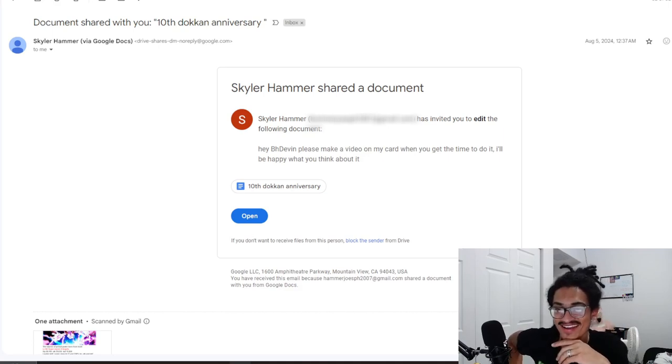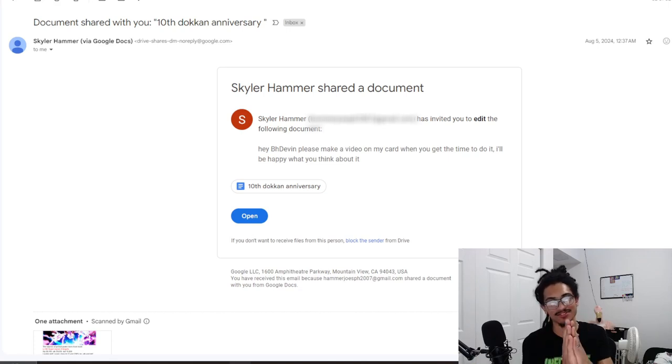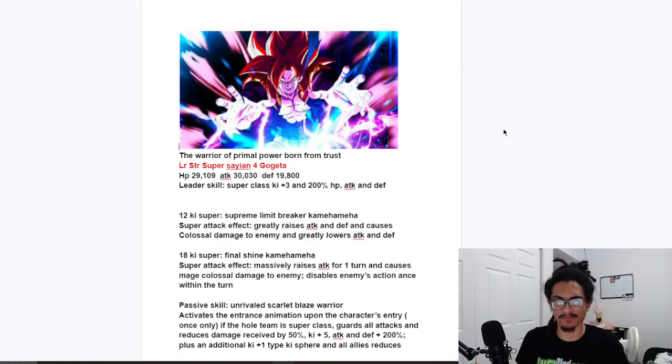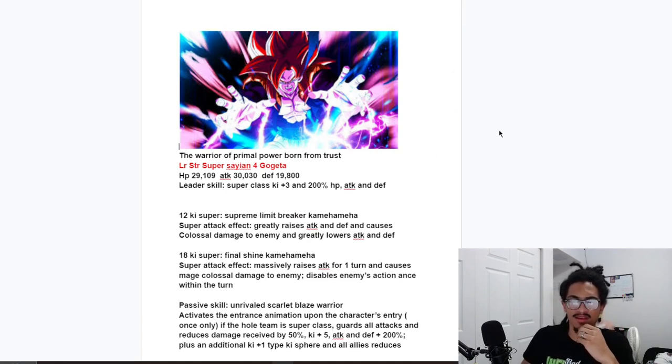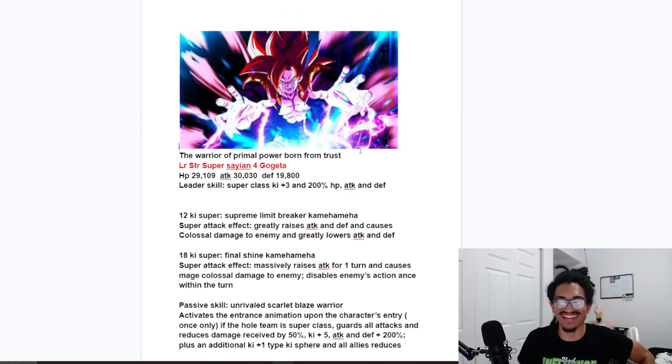Skyler says: 'Hey BH Devon, please make a video on my card when you get the time to do it. I'll be happy with what you think about it.' Shoutout to you, Skyler, for sending your card — thank you. So let's see what we have here for Skyler's custom card. It's an LR Super Saiyan 4 Gogeta — okay, let's just go guns blazing into it.